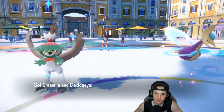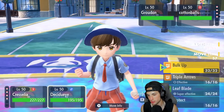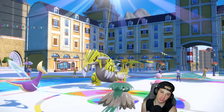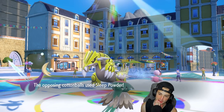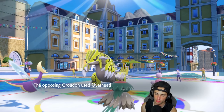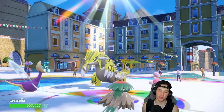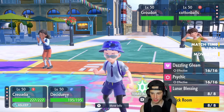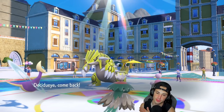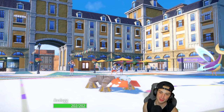Groudon and Jumpluff lead — a problem because Jumpluff probably puts me to sleep. My best bet is to get off Trick Room and protect Decidueye. I'm hoping not to be put to sleep. Sleep Powder lands — I knew it. Groudon goes for Overheat and we block it with Protect. I need my Trick Room setter to wake up as quickly as possible. I might just have to sacrifice Avalugg here. Indeedee with Follow Me would have been the better lead but I got ahead of myself.